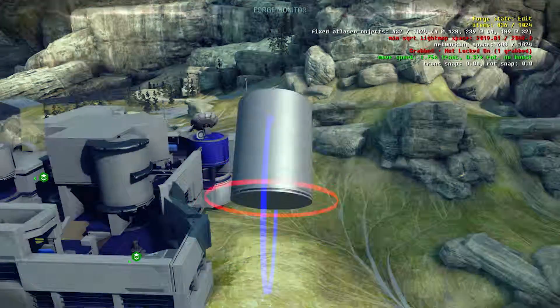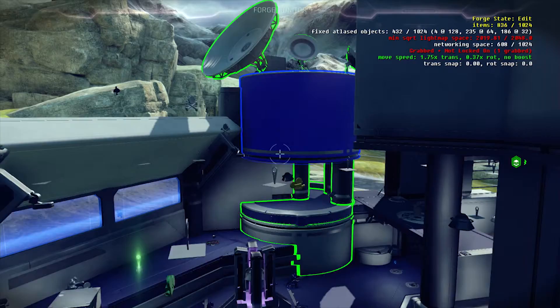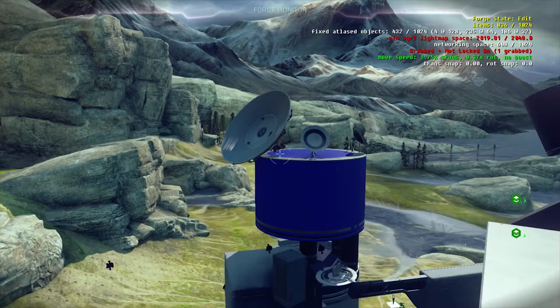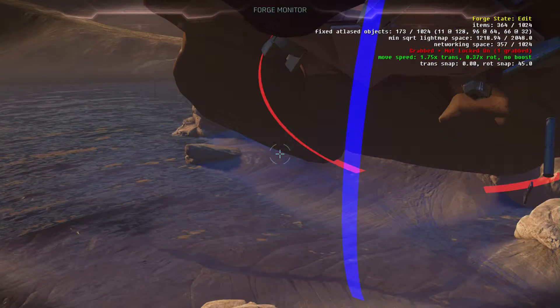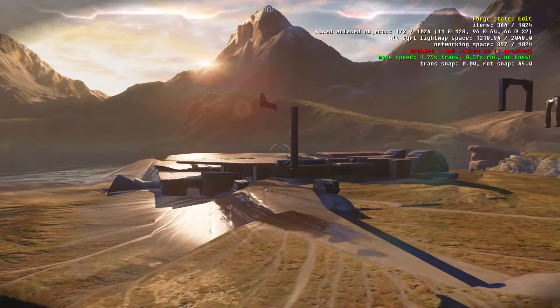We have a system in Forge now called grouping, where you can grab objects and group them together, and now 20, 100, or 400 objects will act exactly as one object. I made my entire base on one side of the map, grouped the whole thing together, shifted it, and moved it across the map — and that was it.